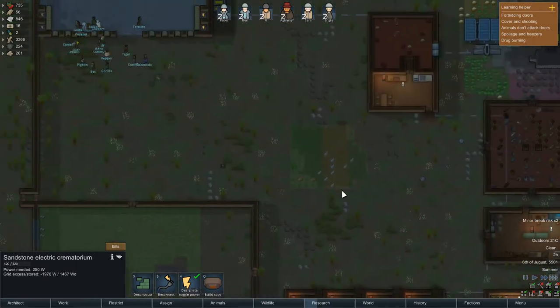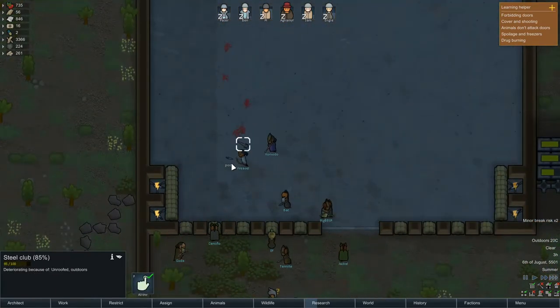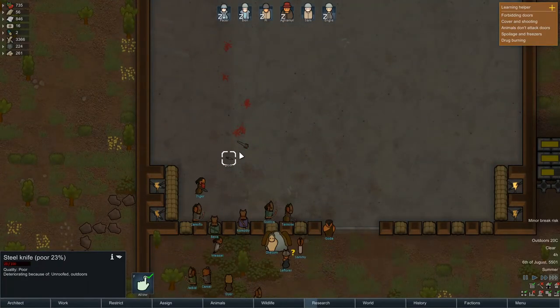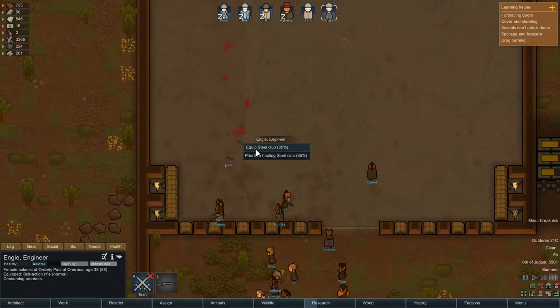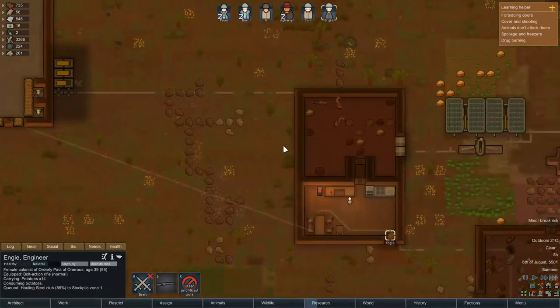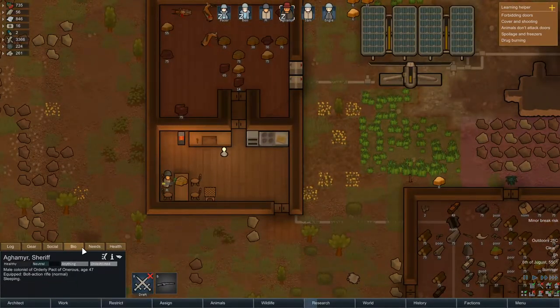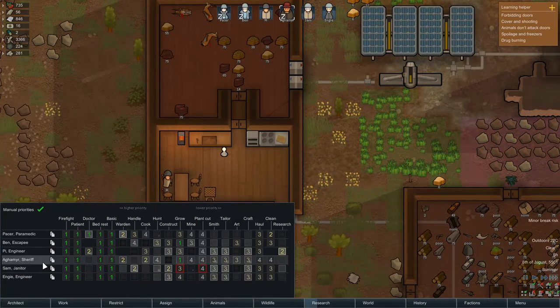Alright, let's unpause and continue on. Is that an 85% steel club? Not bad quality. We should probably get someone to grab that. Why are you consuming potatoes? What is Agamir doing — he is not cooking. He is our cook.